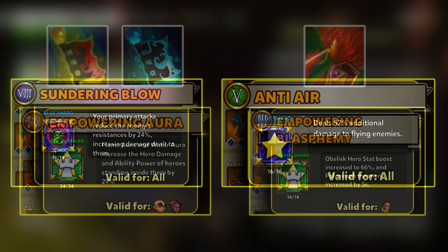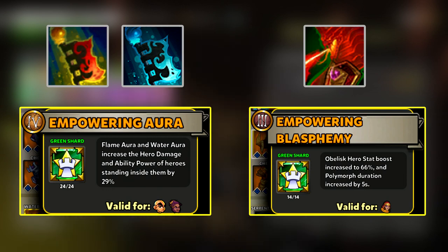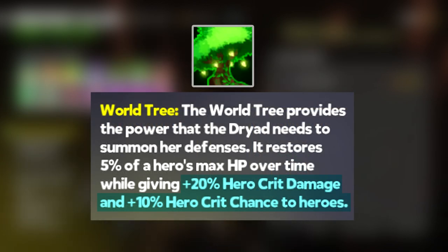Next you want to have these shards with their pairing tower. Empowering Aura increases you and your friends' damage when standing on the aura, and Empowering Blasphemy increases you and your friends' damage when shielded by the Obelisk. You can also use the World Tree, as that provides crit damage and crit chance, but that's up to you if you want to use it.